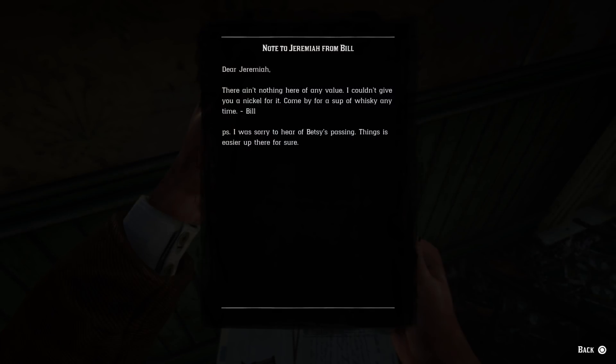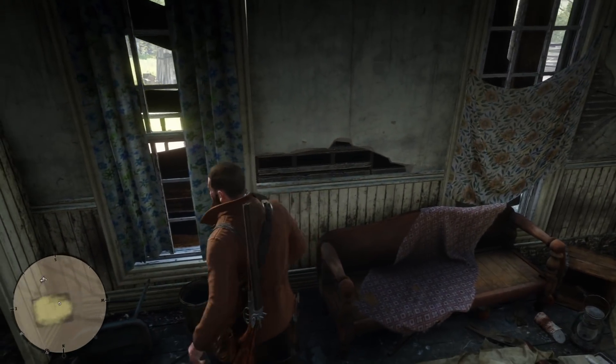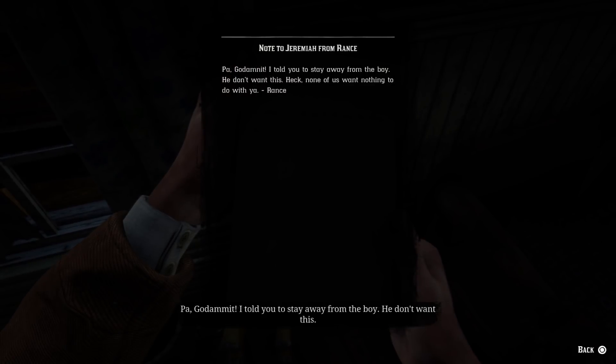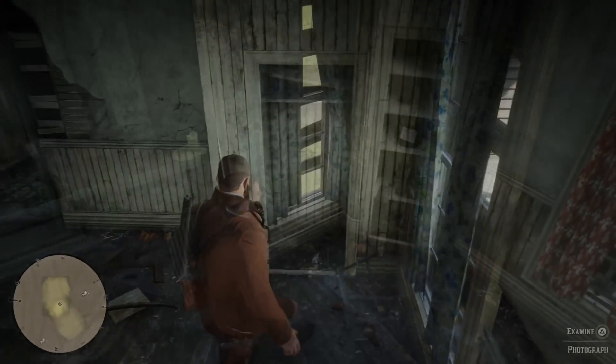There's a second letter from a guy named Bill — he doesn't say too much, probably a family friend or something. But the letters get darker and darker the more you read them and tell you more about Jeremiah Compson. There's also a third letter from his son saying the family wants nothing to do with Jeremiah Compson. And here's the last letter you can find in the house.